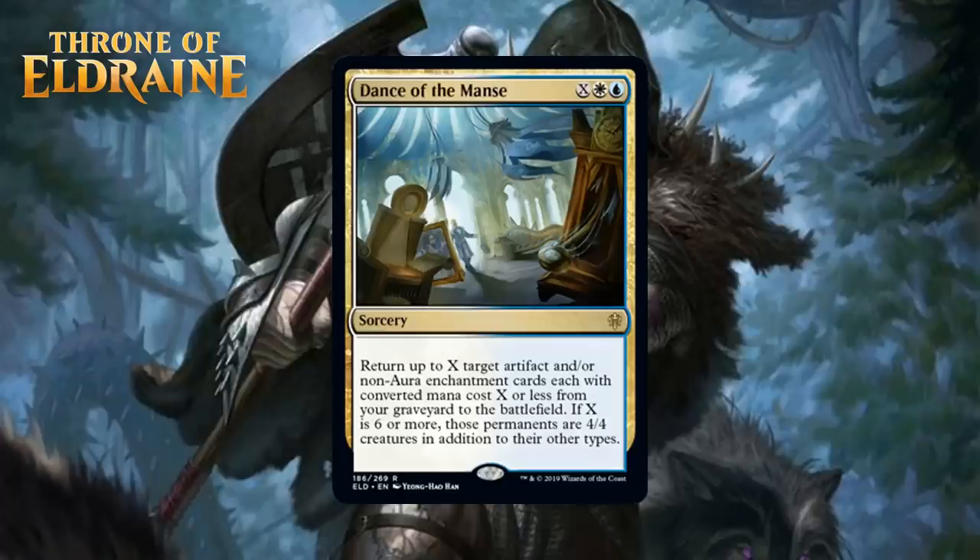The non-aura restriction is very real as well, and you probably need ways to load your graveyard effectively for it to be at its best. There are a ton of hoops to jump through on this thing, and that's why I think it's going to be an F in most decks. However, this obviously has a really high ceiling. If your deck has all of these things going on, it's probably one of the best cards you have, because not only do you get them back as useful permanents, but if you manage to pump 8 mana into it, they'll also all become 4/4s.